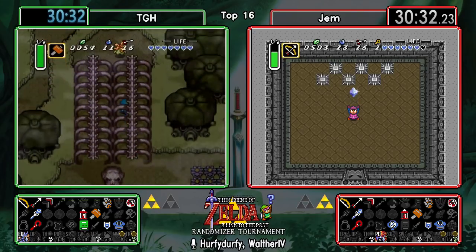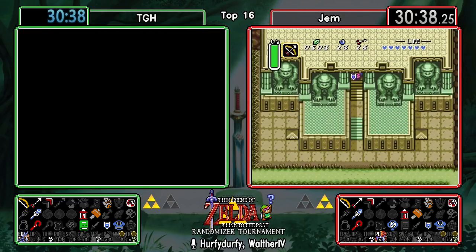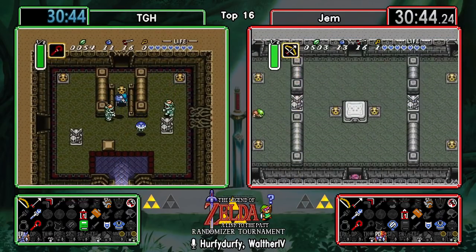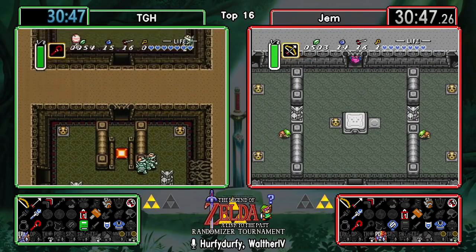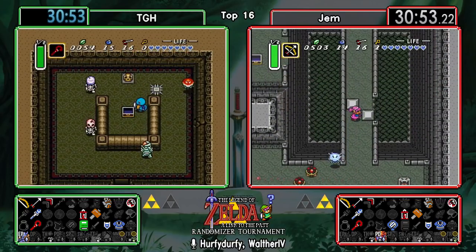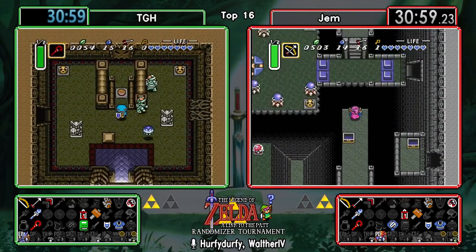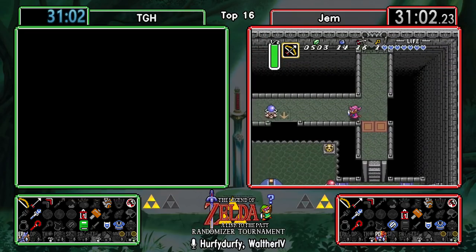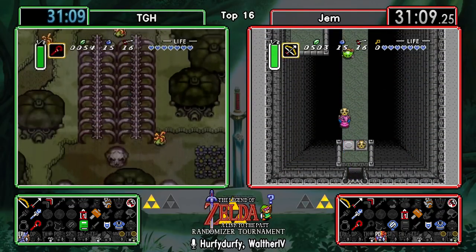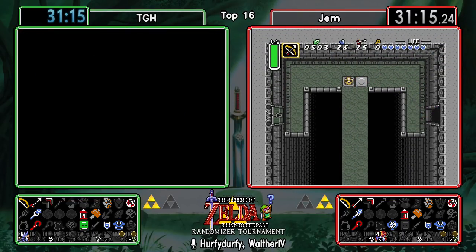I think Gem's gonna go back in there - there should still be three items in the bag. TGH deciding to check out as much of Skull Woods as he can. Going to the back first - I kind of like that decision because just in case you get the big key there, you don't have to go into the front twice. Especially if you don't have a Fire Rod and know you have no chance of finishing the dungeon right now.